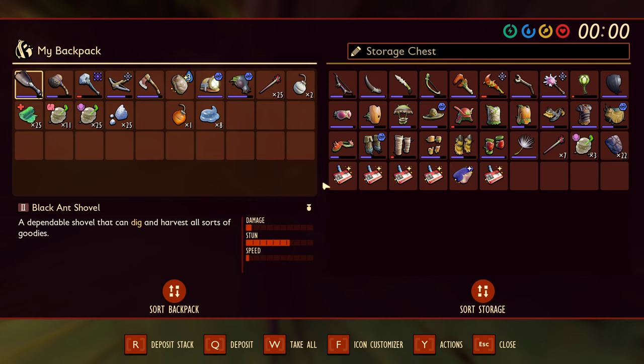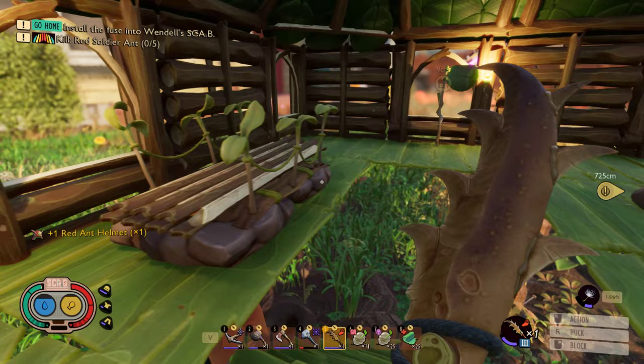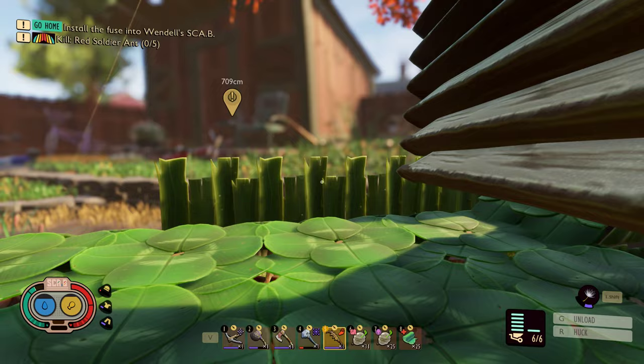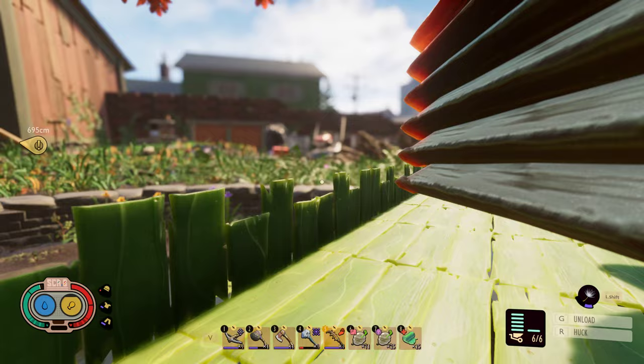We're gonna have to bring the red ant helm for weed stem stuff. Let's pop that on so we can carry six. I'll drink one water real quick just so we're full before we leave. Now we can carry the full six with the helmet on. I'm gonna try to send them down the zipline — I think that works — and then go set up another zipline over here.